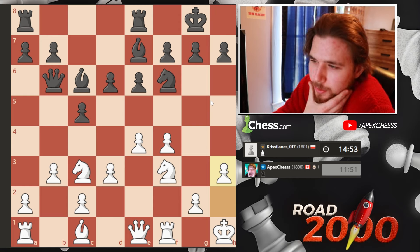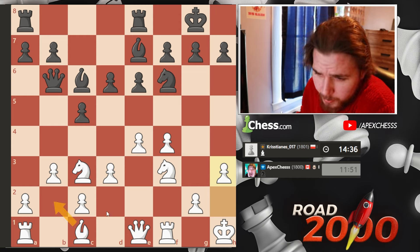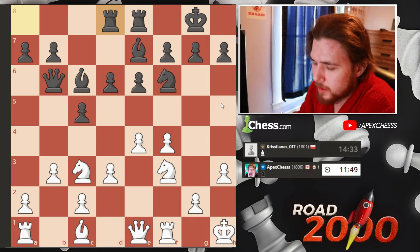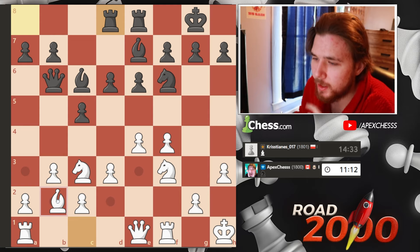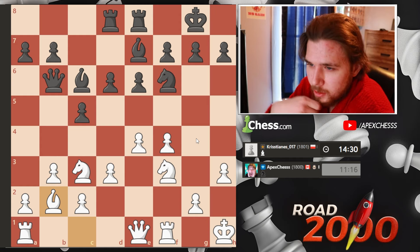We also have ideas of playing g4 and going straight for the king. Maybe we put the bishop on b2, then play rook g1, have the king on h2 so it's never in danger on this diagonal — just go for this attack. He's getting all his pieces into the game. The only thing I don't like is they can just lock the center. I think I should just develop my bishop and then try to connect the rooks before going for any kind of attack. Let's go bishop to b2 — just a nice improving move.